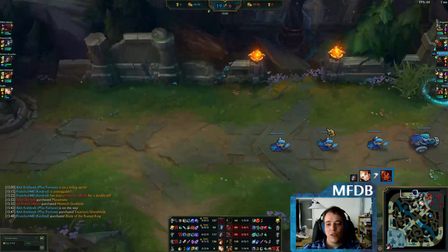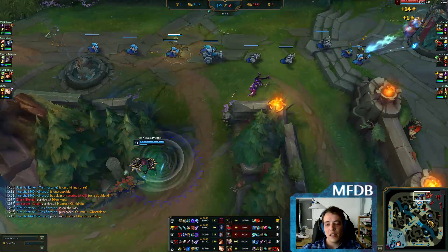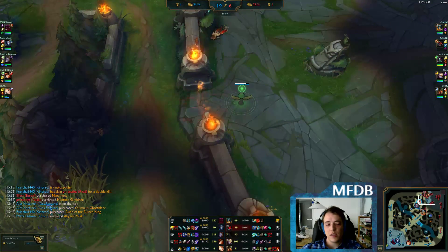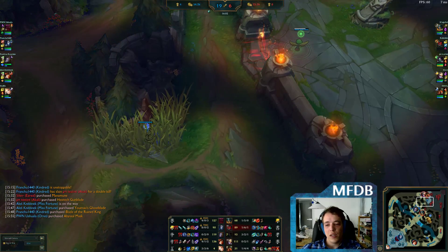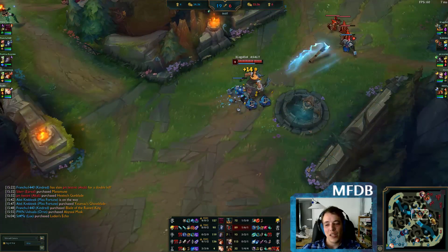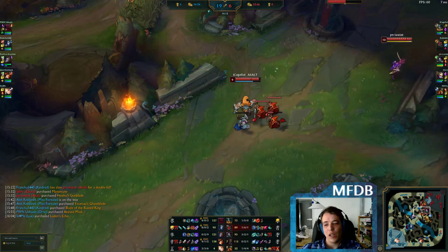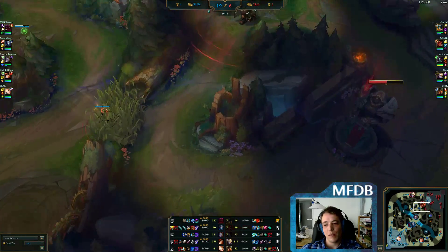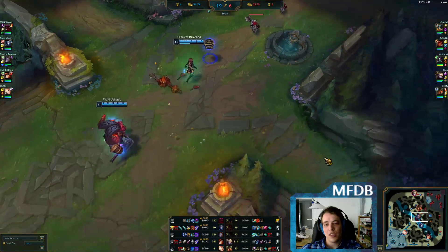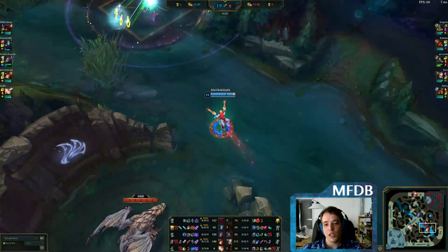They took a detour over top lane, but now mid lane is pushed in and they can reset. With mid lane pushed, they can take Dragon essentially for free. Before you go for an objective like Dragon, Baron, or Rift Herald, you want to push out the mid wave because there are so many jungle entrances in mid lane — the river, and the other side of the map. Minions are practically walking wards since they give you vision, and when you push in the mid wave you see exactly where the enemy is moving, because they need to catch the wave too.